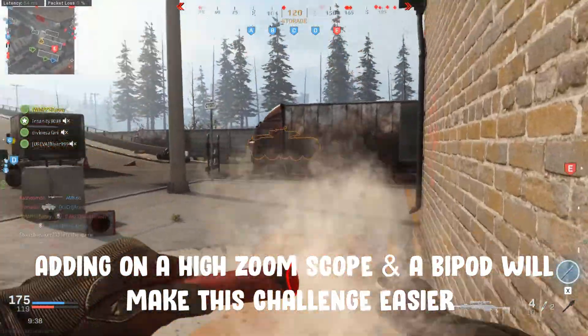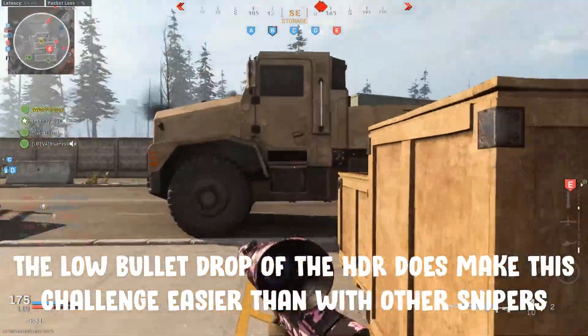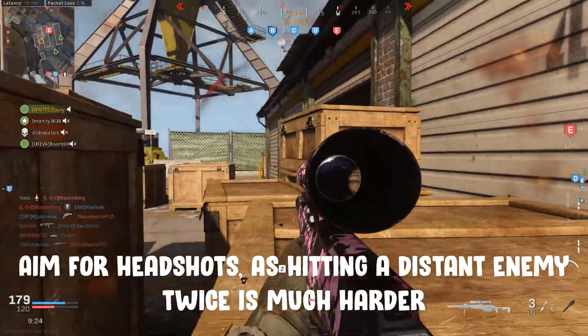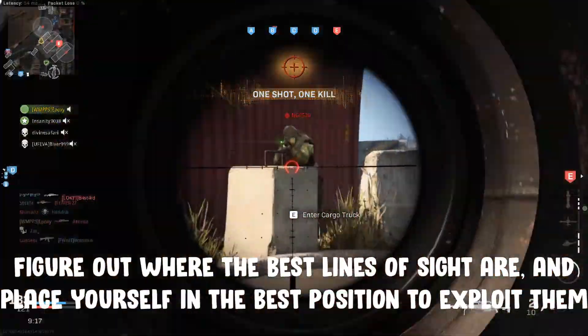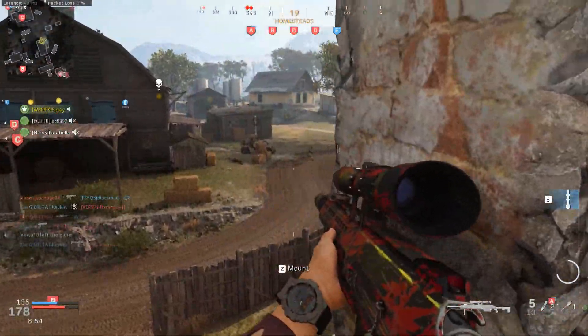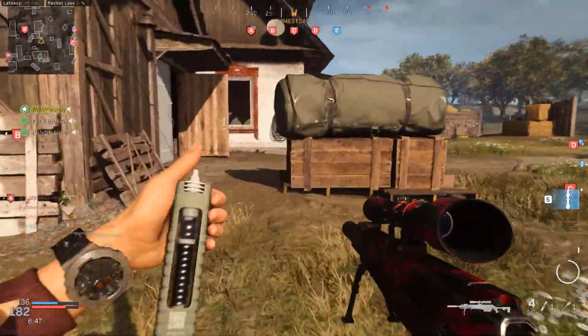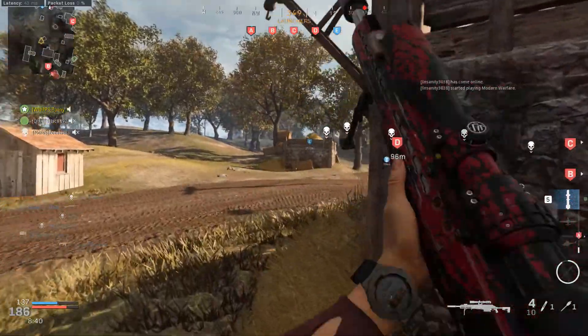First up is Toppo, which requires 50 long shots. This can be a real pain if you aren't familiar with the best attachments or the accuracy demands of long shots. You can make this much easier by adding a higher zoom scope such as a thermal or variable zoom, as well as a bipod to reduce weapon sway. The HDR has very little bullet drop, which makes picking off players at range much easier than with the other snipers, but you still want to be aiming for upper chest or headshots, as having to double-tap an enemy at distant range is much harder. Figure out where there are long lines of sight on each map and place yourself in the best covered position to pick off enemies easily. The most important thing is to be patient, as it can take time to rack up the 50 kills required. This is one of the only times when playing more defensively is definitely in your best interest.